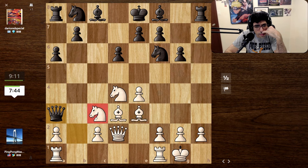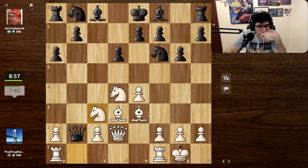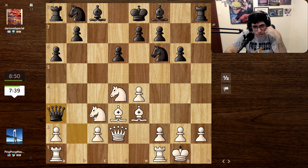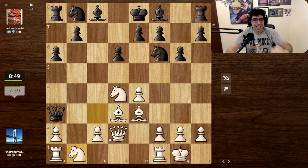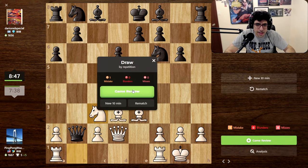Then we lose this knight so we have to be careful. Let's go for this move going backwards - it looks funny but it stops the queen from taking our knight after trading bishops. We also have some annoying threats for him to deal with. We might even go to a draw here. Yeah, I don't really like this position - I'll take the draw.